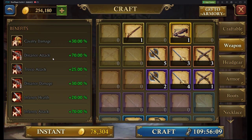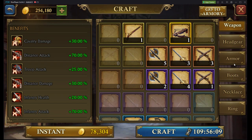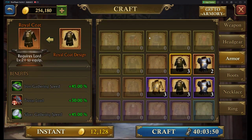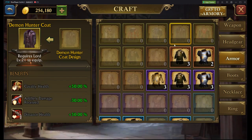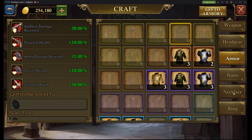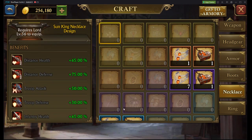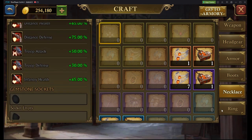First and foremost, your weapon will be your strongest piece. I highly recommend your order be: get your weapon first, and then immediately start looking towards a strong piece of armor. Go ahead and craft your Demon Hunter coat as your second piece — this will put you in a solid spot. From there, craft yet another attack piece: the ring.